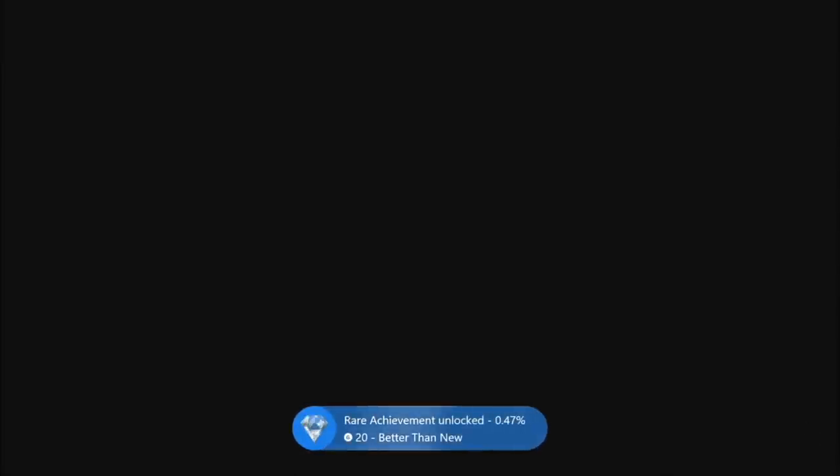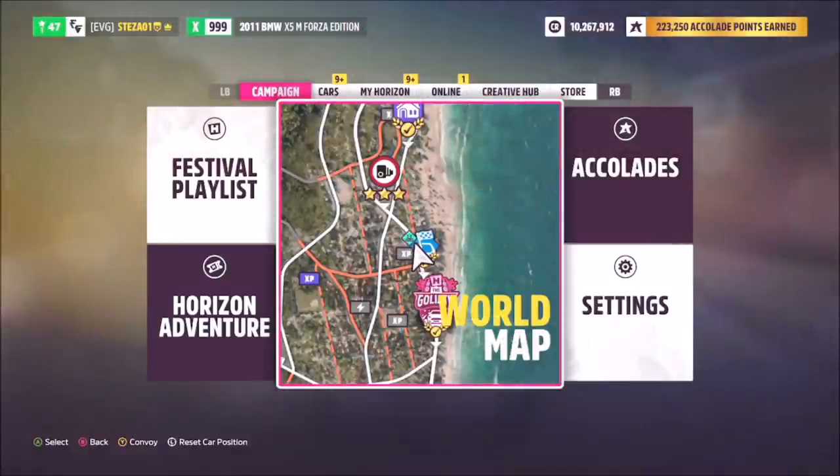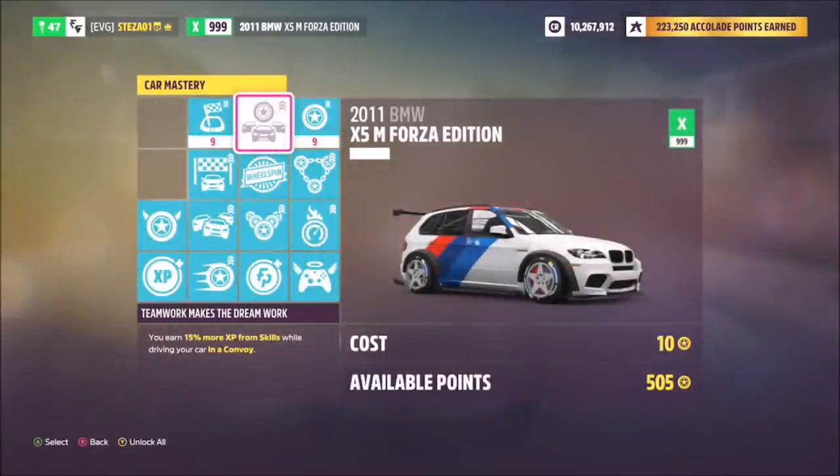You obviously get a couple of wheel spins along the way, so you get some more money there. Unfortunately Forza Horizon 5 doesn't actually show the credits earned at the end of the race until you come back to a small white area in the corner of the screen, but I basically earned 8.72 million credits, which was pretty good. On top of that, I started with 25 skill points and earned 480 skill points for the whole race.